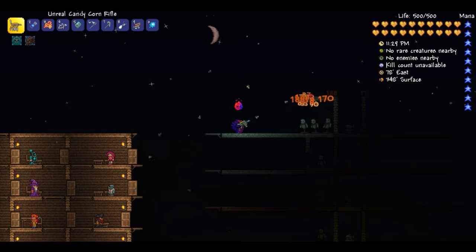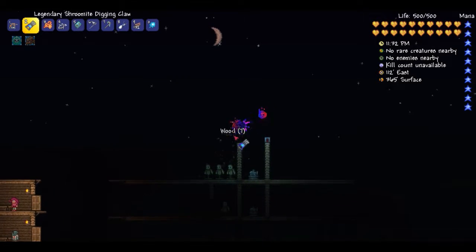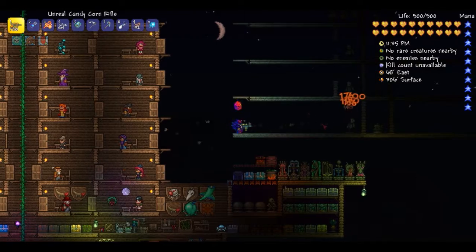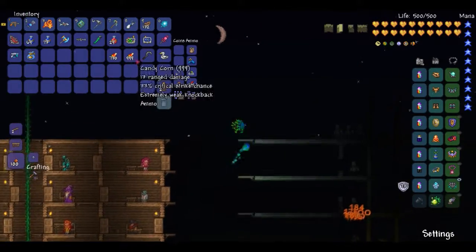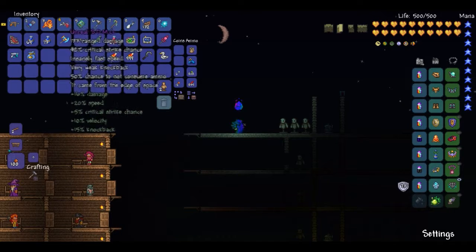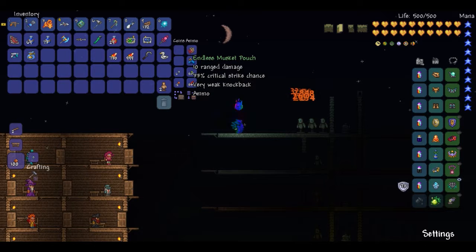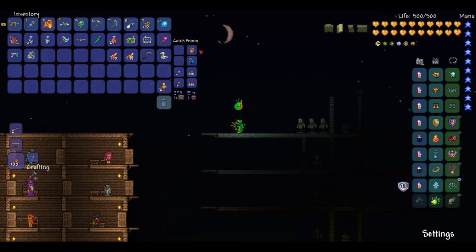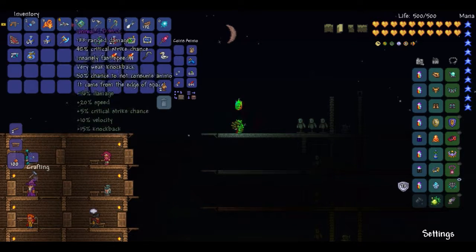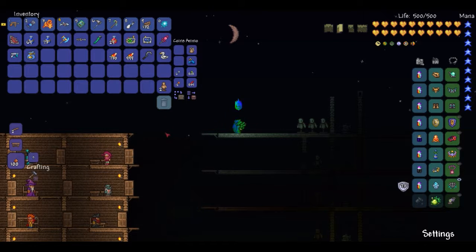You can actually bounce off walls with this weapon. Pros: it does a lot of damage. Cons: it uses a different ammo source. So if you're using, say, the Unreal S.D.M.G., that's one slot that cannot be used to hold ammo. Maybe if you're trying to only use this but also want that, and you only have three stacks of 999 ammo.